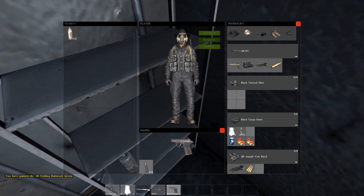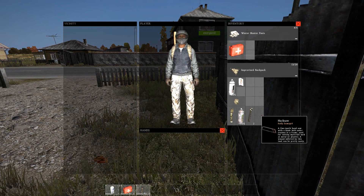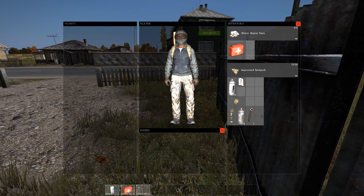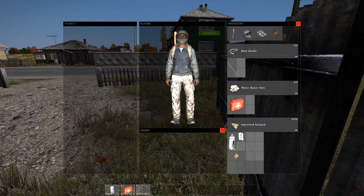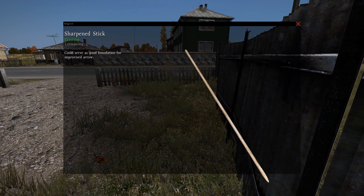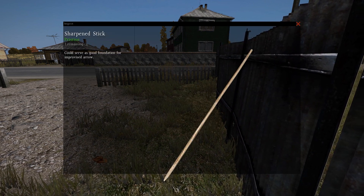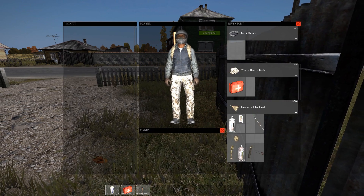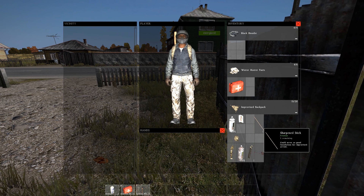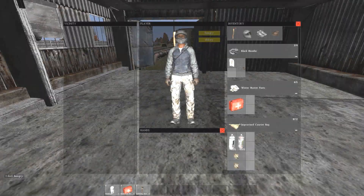Another small feature that I discovered is the ability to paint the folding stock green. I know in the previous patch you weren't able to do this. You can now also sharpen standard sticks, which turns them into sharpened sticks. In the item description, it states that they can be the foundation for improvised arrows. However, I tried various crafting recipes, including adding a rock, but it gave me no option to create an improvised arrow. I also tried using the sharpened stick with the improvised bow, but it didn't work, so I'll have to keep a lookout in the future.